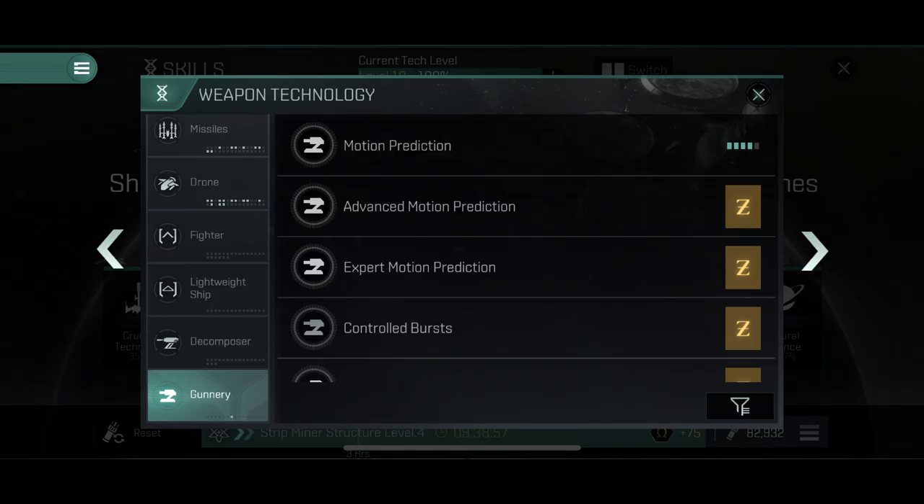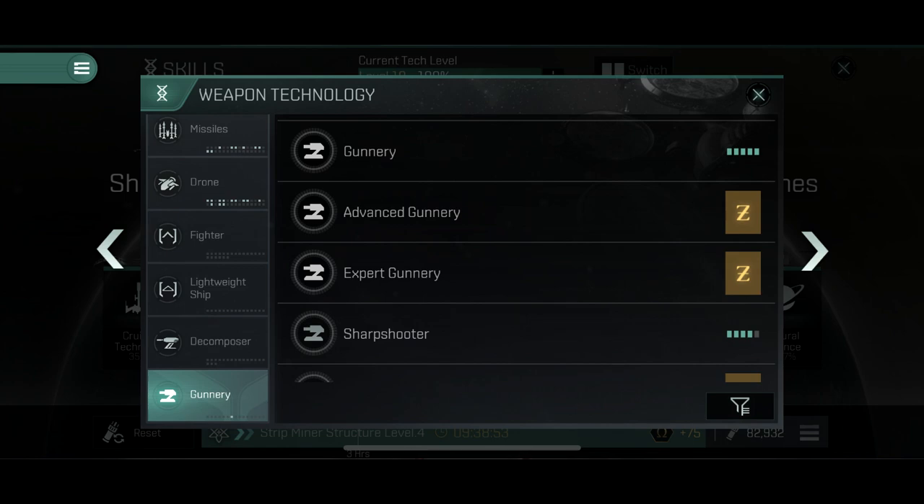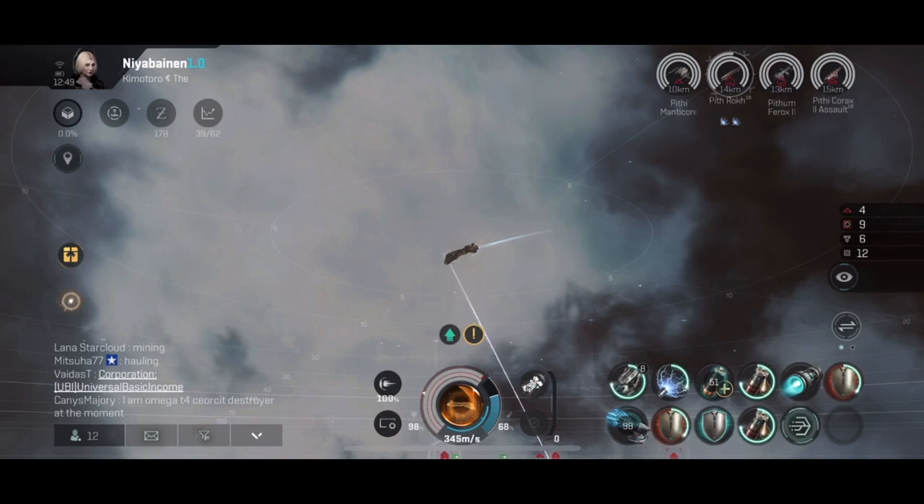I would advise you to skill the new skills to at least level 4. They are about 200 million each and can be bought in the skill tab. They don't make that much of a difference unless you also get the advanced and expert versions, but for now those are very, very expensive.